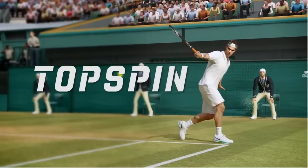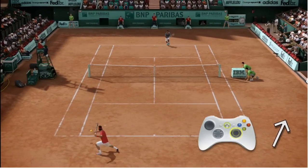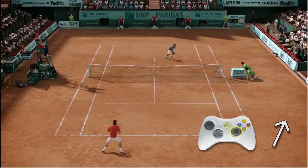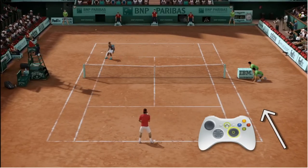Our next shot is the top spin shot. To perform a top spin, you want to pull back on the right stick to wind up and generate power and then follow through in the direction you want the ball to travel. Pushing harder on the right stick causes the ball to dip more over the net and allows you to hit more offensive angles.